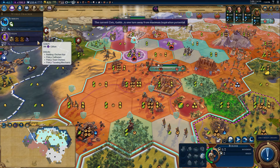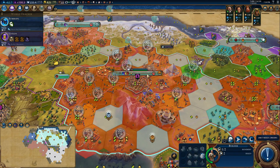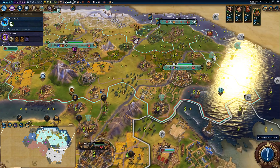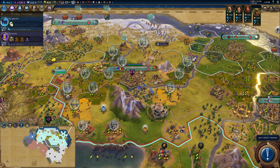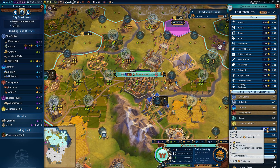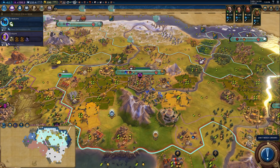Guilds — build two markets. Do I not have two markets? You have a market — wait, you don't! Oh my goodness. Is that worth 235 gold? I'm gonna gain three gold out of the thing and get a great merchant point per turn. Yeah, just do that — just for the boost. Boom, done.